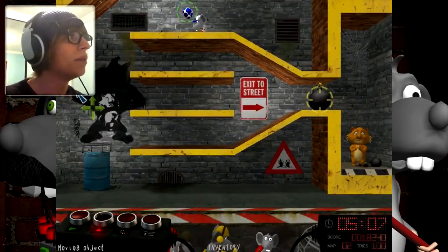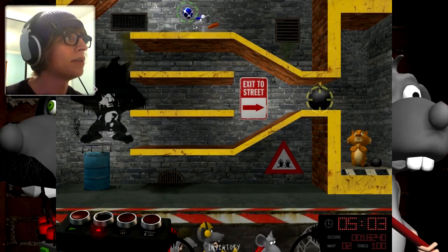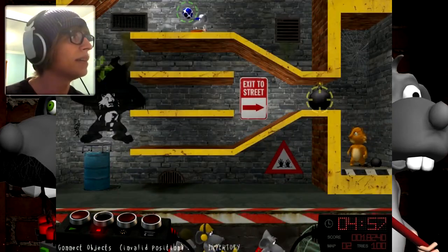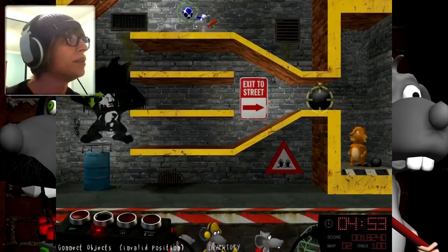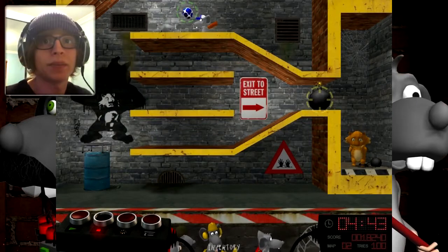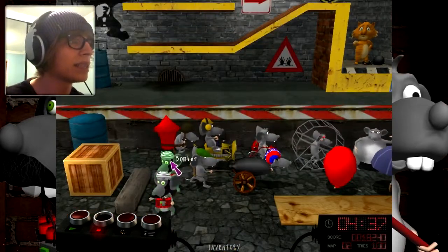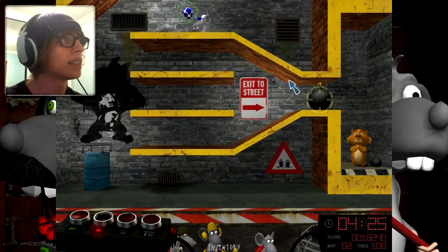I didn't think this through fully. We'll get the lung rat and put him here so he can blow the ball once it bounces, and it'll go up there. But we need to fly the lung rat somehow. Can the balloon work? No — bad position. Never mind, I guess we can't fly it with a balloon. Why are there two racist rats? That's messed up.